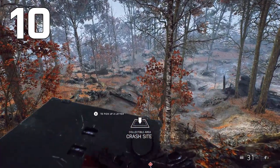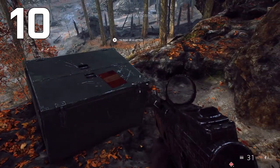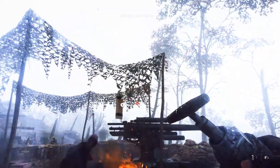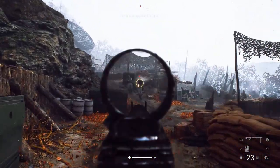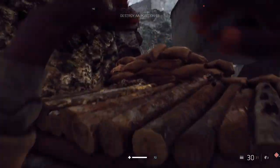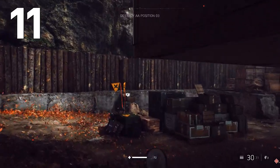Once you've picked up that letter, complete the objective of destroying three AA guns. Destroy the first two but hold off on the third one. Move up towards the left where the giant radar structure is, climb up the wall, and then turn to your right. Over to your left there will be some ammunition and another letter.